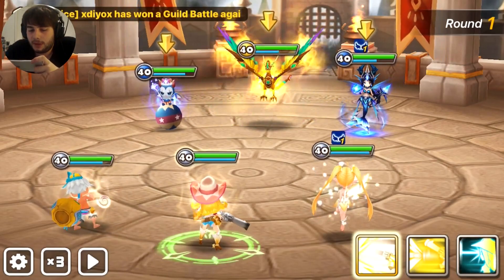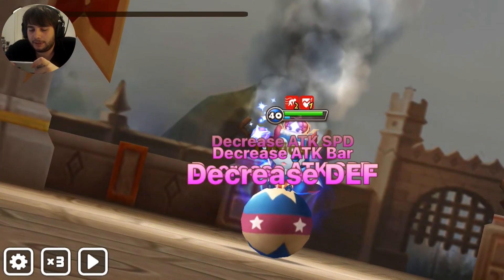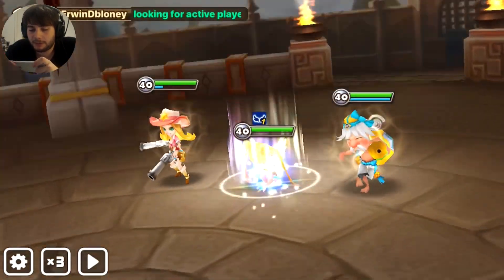Let's start with this one. We're going to defense break the Orion and push his attack bar back. Lovely — we're going to buff up with Ferry's Blatter.